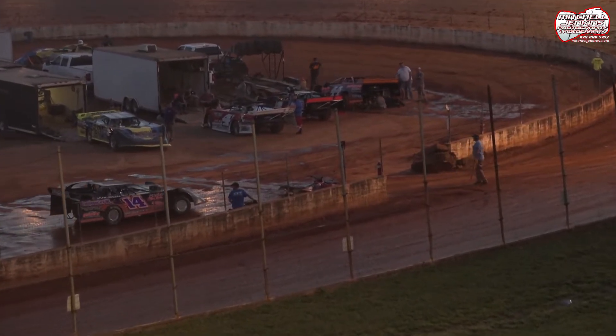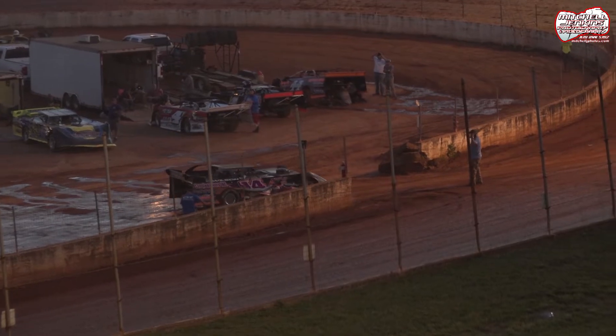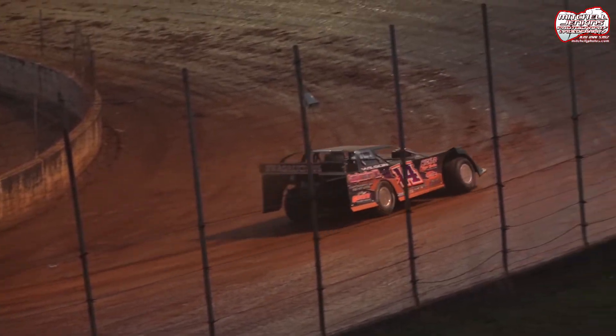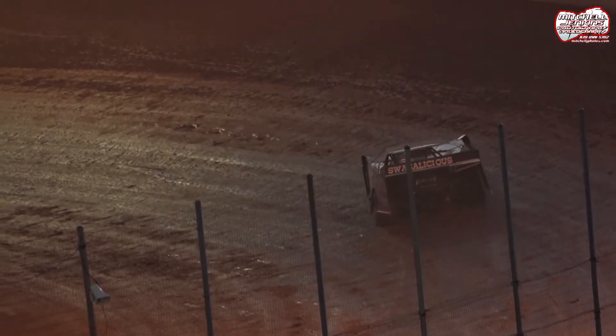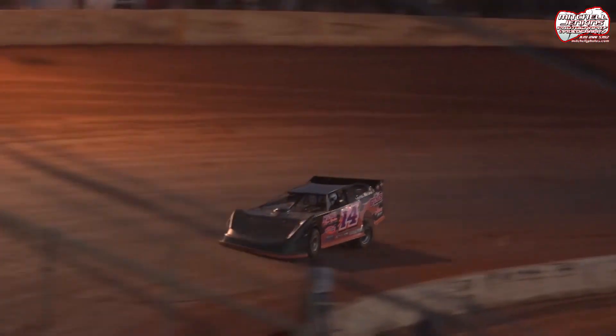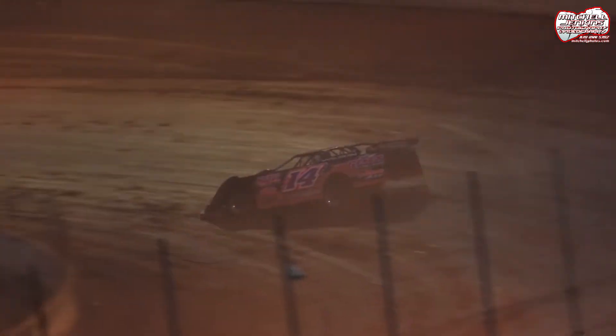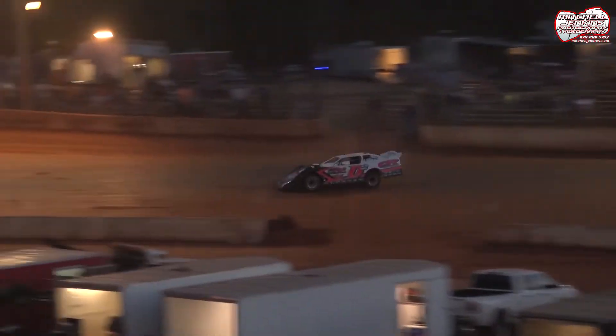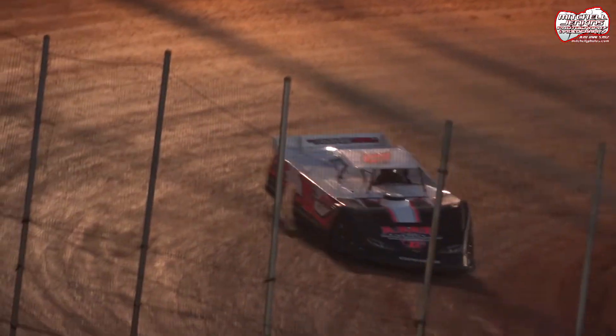Next two cars out will be the S14 car of Aaron Wilson. Coming out with him will be the D2 car of David DePisci. Aaron Wilson puts himself on the prop. As he comes through 3 and 4, he's going to be looking to take the green flag. Aaron Wilson — 14.151.